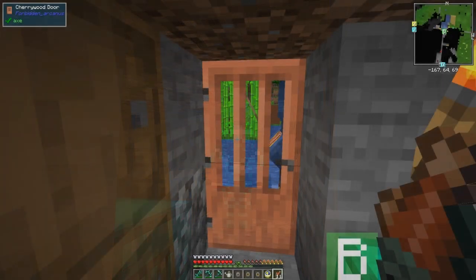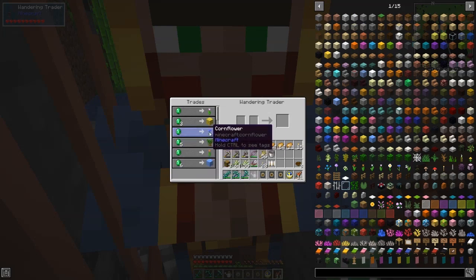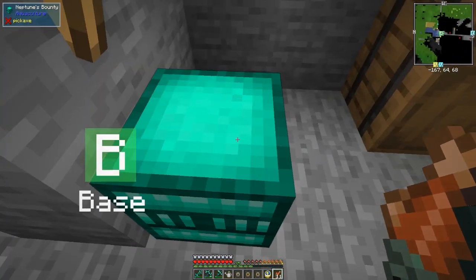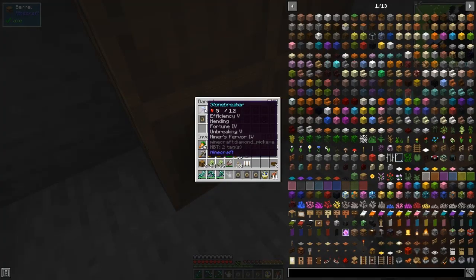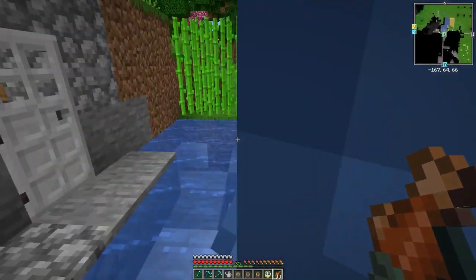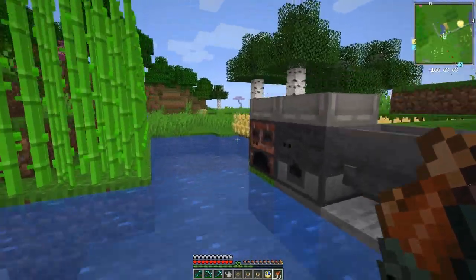Here we are at another trader - he hasn't got very much of interest today. Dark oak saplings for five emeralds. The stone breaker pickaxe I put away - I think it's not in here. So this is an efficiency 5, mending, fortune 4 pickaxe with miner's fever 4 in it, and it costs 30 emeralds.